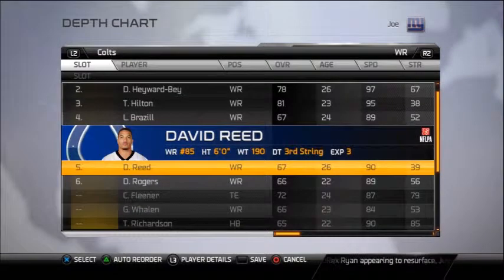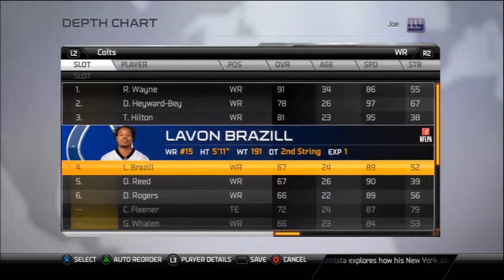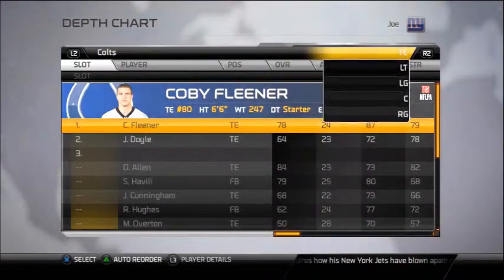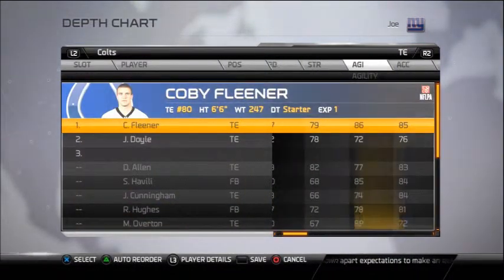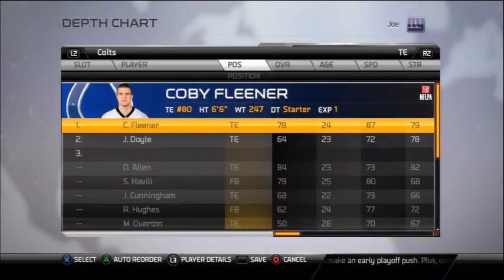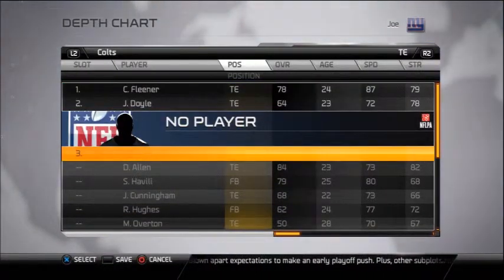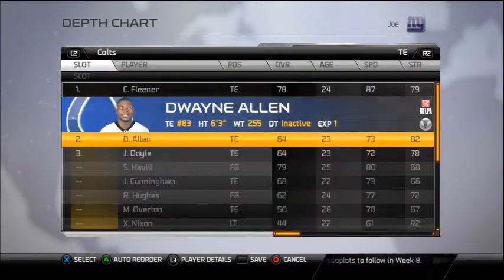Most of the time you're not even going to go with four receivers because you've got a tight end named Colby Fleener. This guy is a beast — 6'6" — and he can catch any ball you throw to him. Colby Fleener is going to be your fourth guy every time you go down to a four-receiver offense. Dwayne Allen is going to be your backup because he can catch more than Jack Doyle.